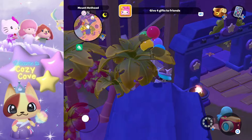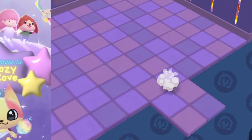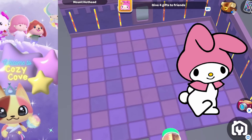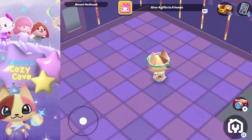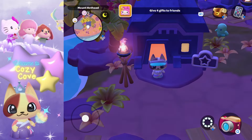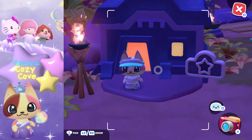Now let's go to the mount hothead volcano area. These cabins cost ten crates each — yes, ten crates — but with My Melody the discount brings it to nine crates each. I like the purple interior, the little checkered floor, and the wall with little peekaboo views of volcanic lava. The outside has kind of an adobe look.